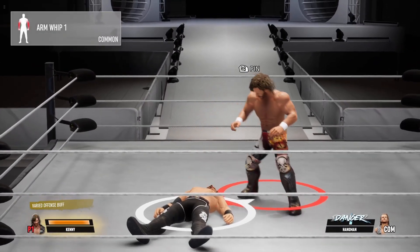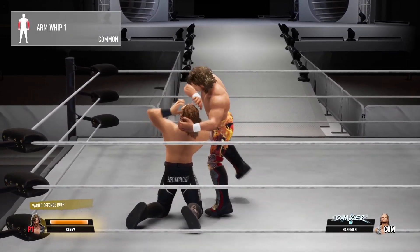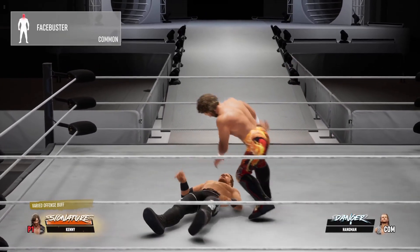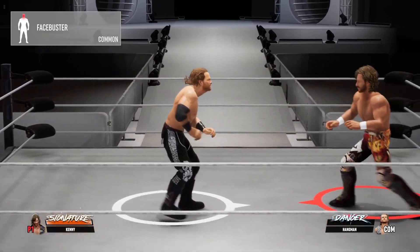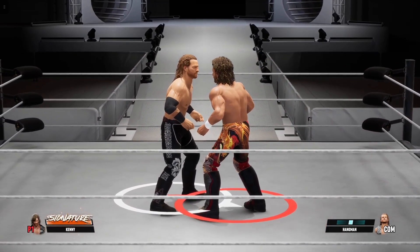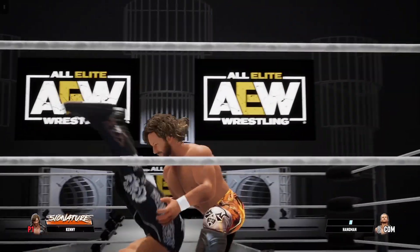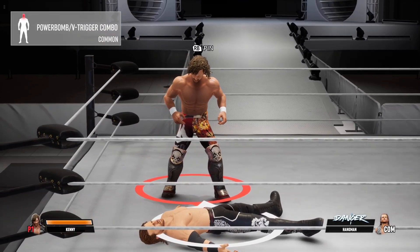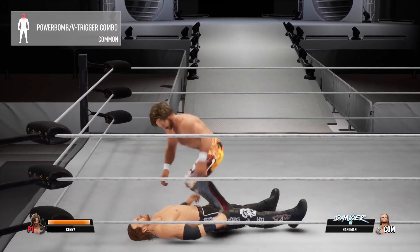I'm not exaggerating when I say this — I don't think that anybody's gonna kick out of that shit. Now, this is what happens when you try to do it with the regular. This is the reason why it's not gonna work, because this is the regular V-trigger. This is why I said a finisher, not a signature. This is the signature V-trigger — it's not gonna work like that. See how I just hit the signature and he just falls over?